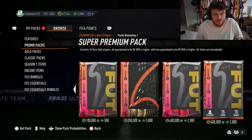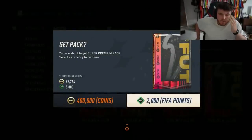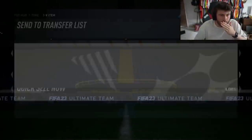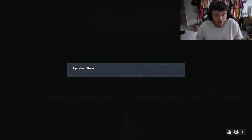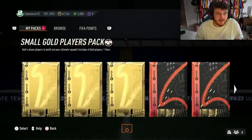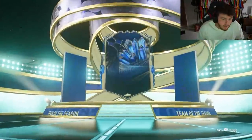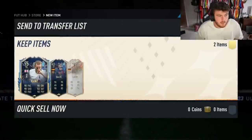We go again with the super premium pack and then the premium replay pack. Super premium pack next - we're looking for level up in these ones. Nice, Enrique - we'll take that. A bit of fodder there as well, not bad for the next SBC. Now the premium replay pack - Team of the Season from England, striker: Sir Harry Kane, 95 rated. Dangler is what we want though. Average. Store those in the club.